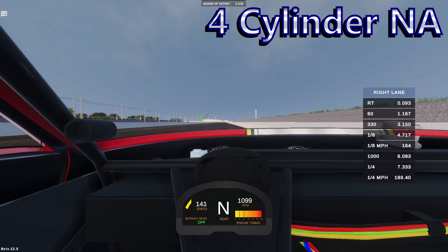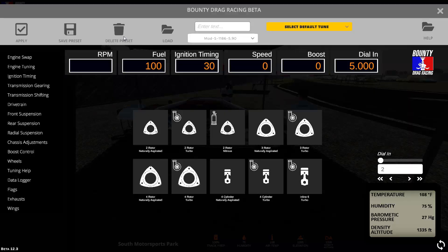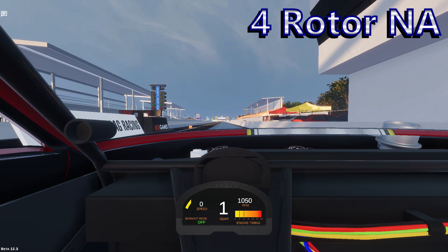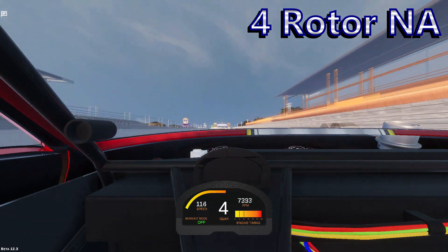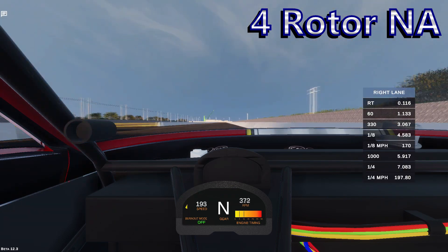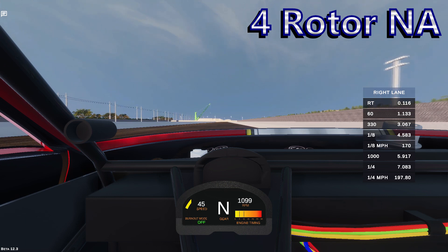The unboosted four-cylinder combo runs a 7.33 at 189 miles per hour. Next is a naturally aspirated four rotor engine. You can run any of these engine combinations in any of the imports regardless of brand — just because a car never came as a rotary doesn't mean you can't run one here.